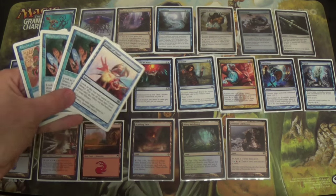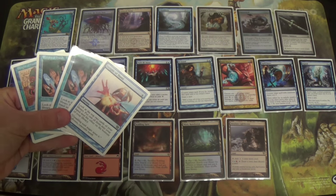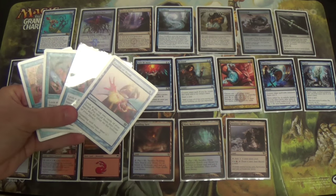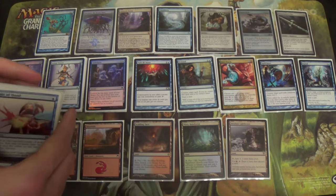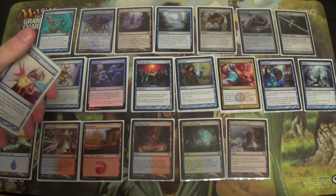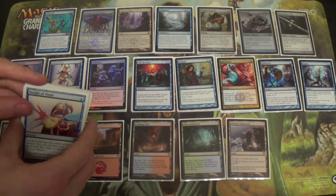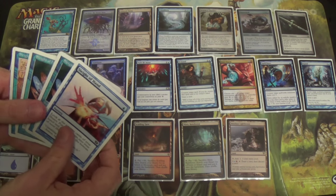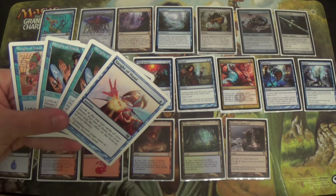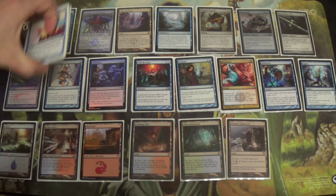You can take out more counter spells if you want to play Gitaxian Probe to know when you can try to go off. But if you're looking for information about when to go off and you don't have any counter magic to say no, it kind of doesn't matter. So Sleight of Hand is just an idea — by all means, it's something you can try.